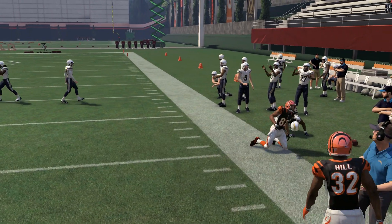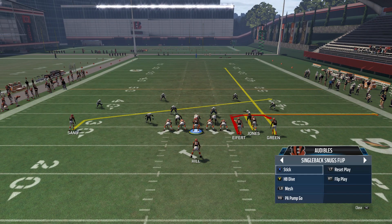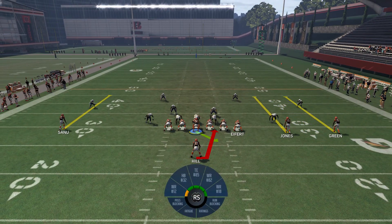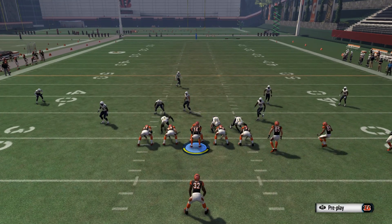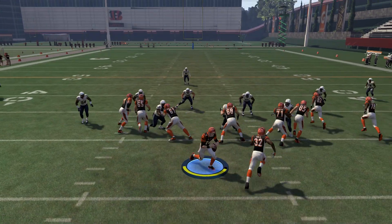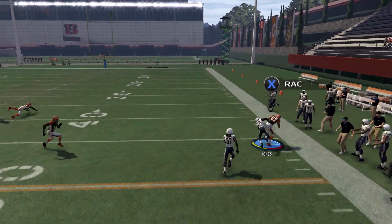On this play, for those of you who don't know, there are a lot of different reads. You have three guys who are going to get open on any given play. You're mostly looking to either your A or your Y receivers. But that X receiver — that's the square receiver on PlayStation 4 — he runs a really good route and gets open against a lot of coverages.